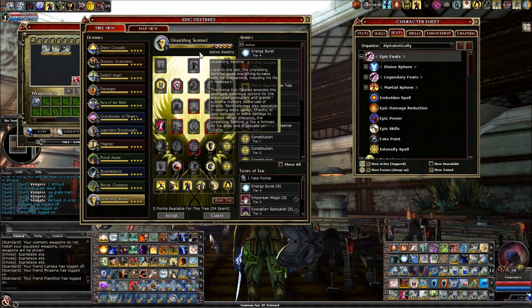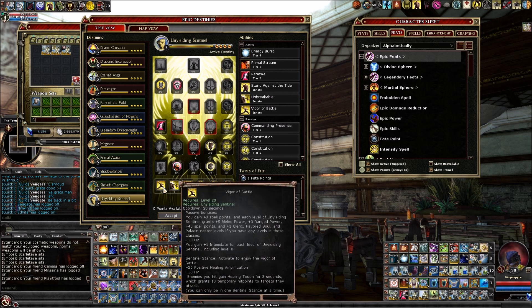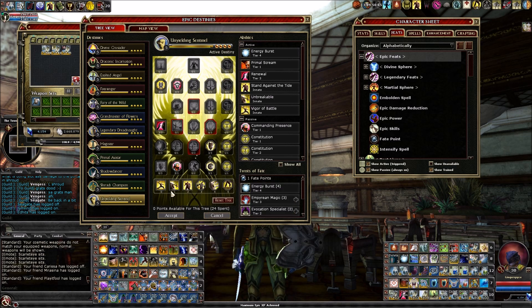The next source is from my epic destiny. I like to run Unyielding Sentinel because I'm a tanky character — it's a great tanky destiny. In the first tier it says you gain plus one intimidate for each level of Unyielding Sentinel including level zero, so that's six levels total, giving me six points of intimidate from the epic destiny.